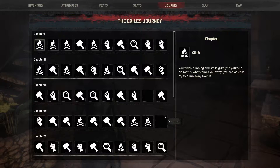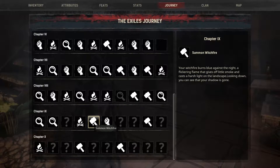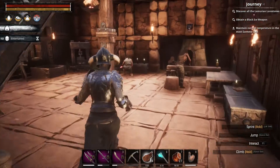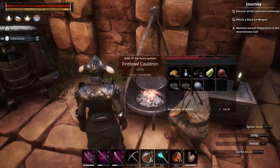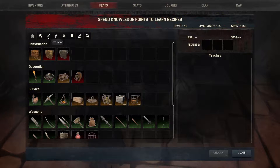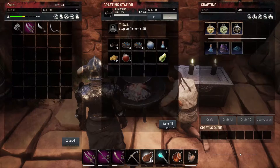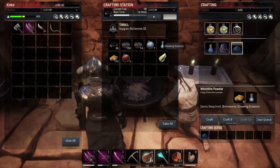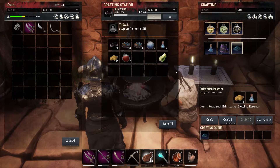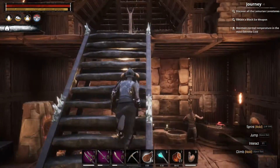The next journey step can also be quite unclear. You can find it in chapter 9 and it's called Summon Witch Fire. This doesn't exactly tell you what you have to do, but first things first: you need to go into Feats, then into Decoration, and unlock the Chemical Powder. This will let you build Witch Fire Torches. So you have to go to the Cauldron and build Witch Fire Powder — you only need one. All you need is one Witch Fire Powder. Then you have to go to your Carpenter at your Artisan's Bench.